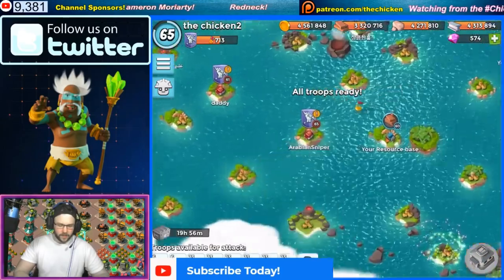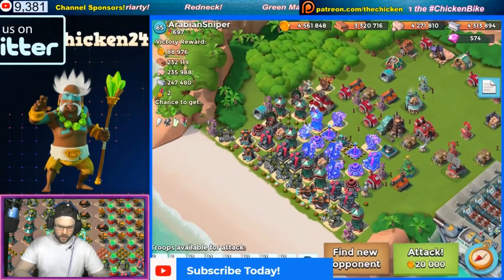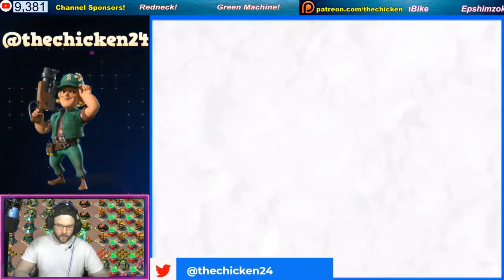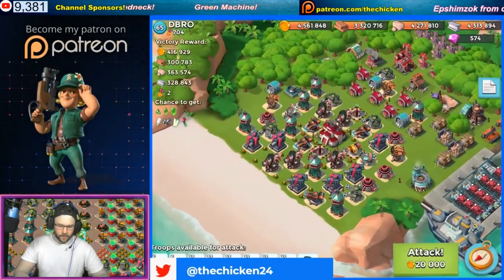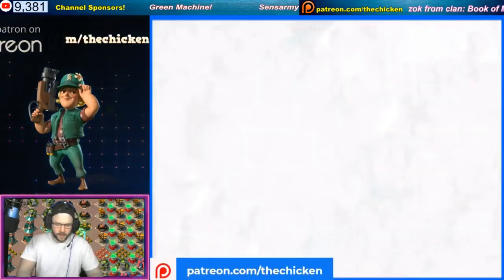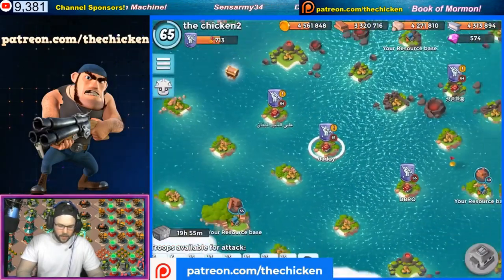We're running out of bases here to check for microwavers. This guy's got two Doom Cannons - find new opponent. D-Bro, what do you got for us? He's got Doom Cannons and Grapplers. Now all these bases look easy to take down, but we want microwavers. We can't be the only one that has a microwaver.